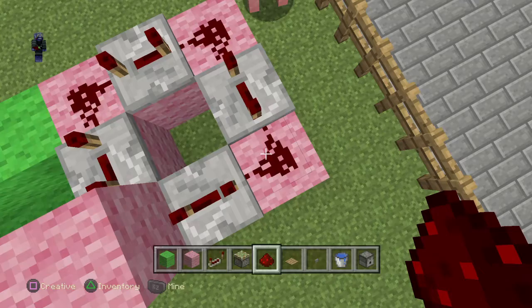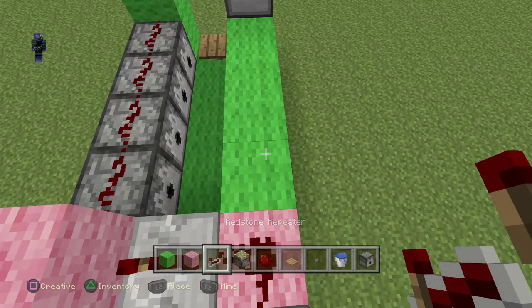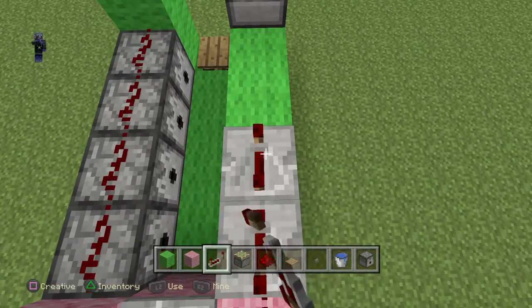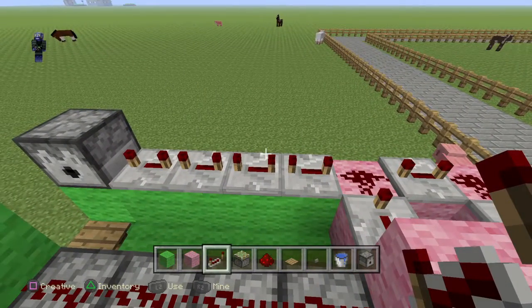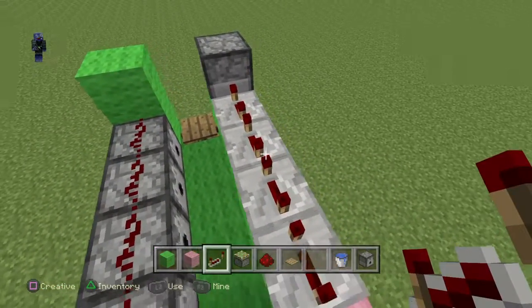Once you've put the redstone like that, now you want to put redstone repeaters and they should be facing like this. Make sure to put it all the way at the end like that. And there you go, it should be looking like this.